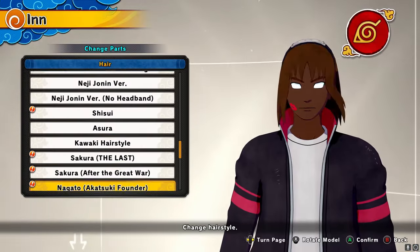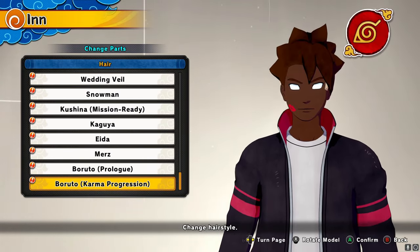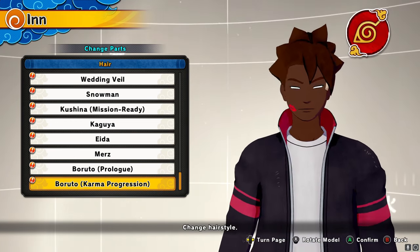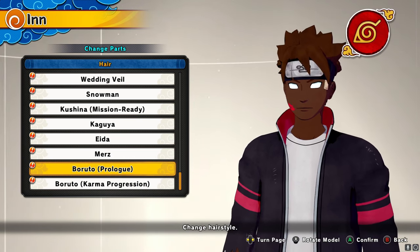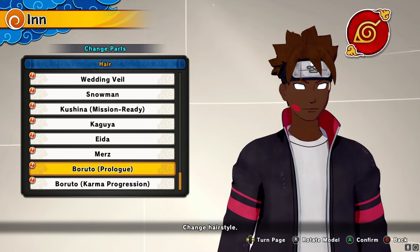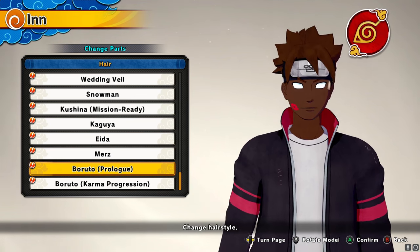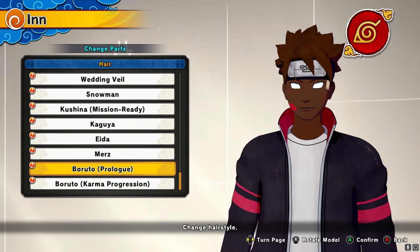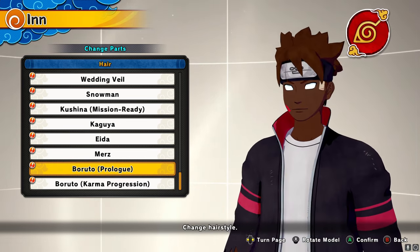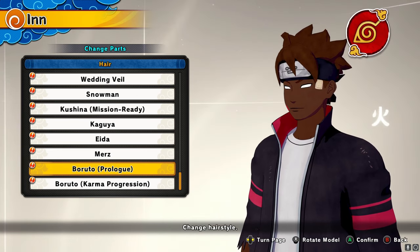Let's real quick get into the hairstyles they're bringing. My boy Boruto — you got the Boruto Karma Progression hairstyle. It's kind of mid to me, not gonna lie, pretty simple. But this one I like — it's clean, it's got the super smash brothers symbol at the end. My boy Boruto got the cut up. Oh, look at the headband — you got all the slashes. That's the headband right there, that's my boy Boruto.